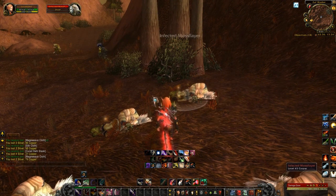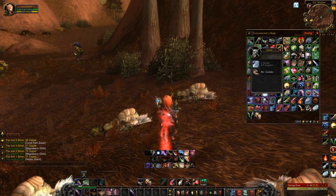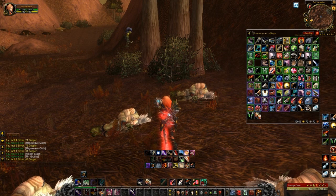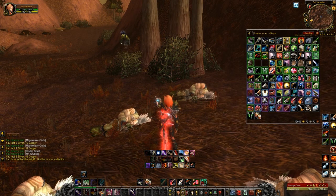I've been farming for probably about 45 minutes, and I have finally, in this hidden stash, collected Mr. Grubbs. So yay, the hard work has paid off, and that wasn't too bad. Here's Mr. Grubbs — he is bind on pickup, so you won't be able to sell him at the Auction House.